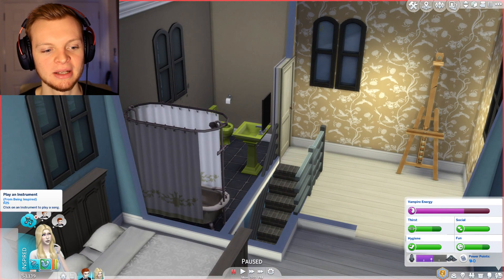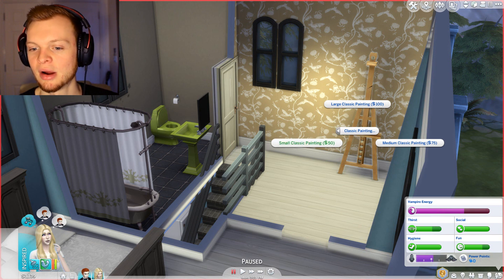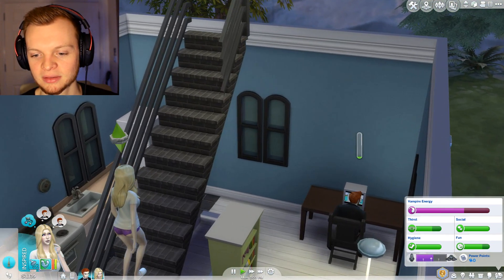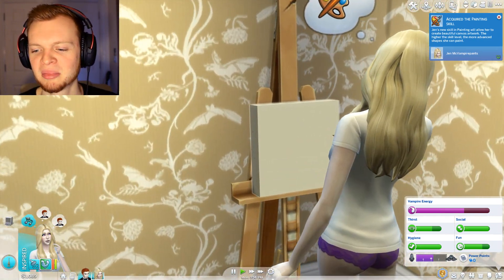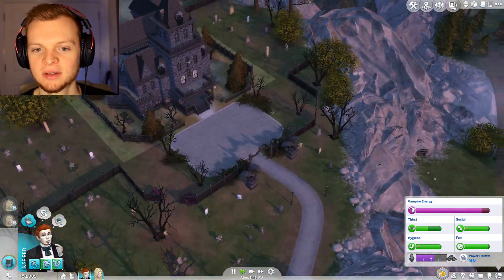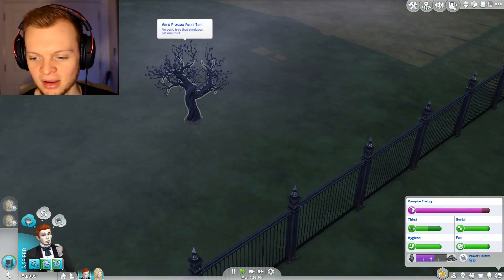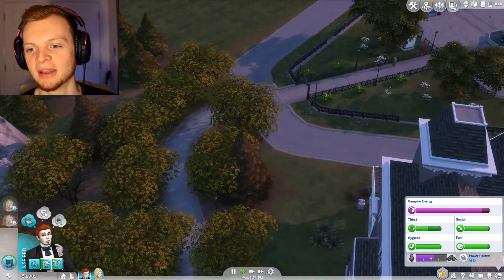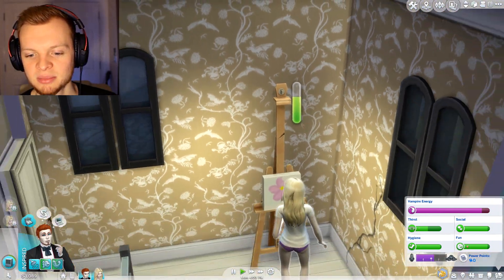Jen is feeling inspired and wants to play an instrument, but we don't have any of that. You can feel inspired and make a painting. Let's see if Jen is any good at painting. He's still writing his book. Jen's got the painting skill now. What can a vampire paint? A picture of a bat or something. What I'm looking for is a plasma fruit tree that we could go to and harvest. I know there's a plasma fruit tree behind that guy's house. He's got gargoyles as well — and there's a coffin outside. It's a bit of a dead giveaway that vampires live there. Jen's painting a flower — it's beautiful, Jen.